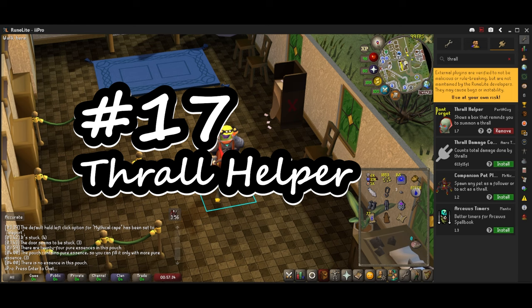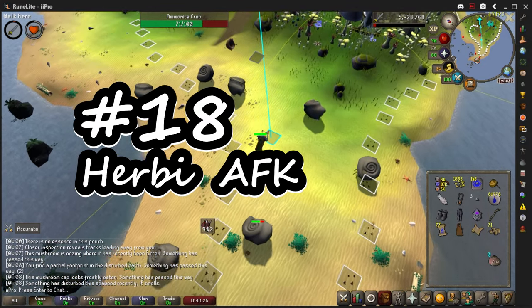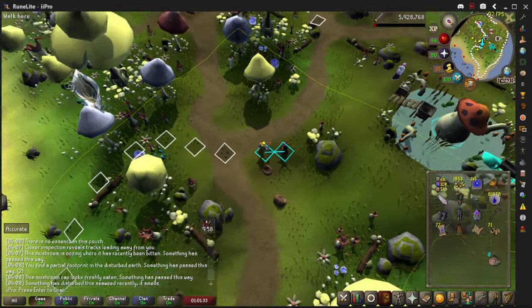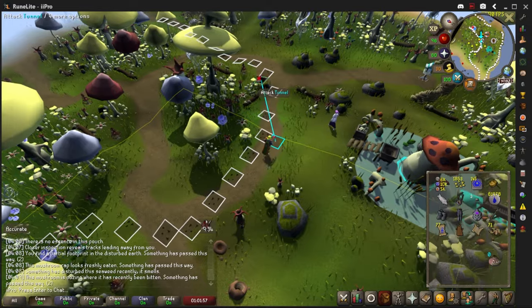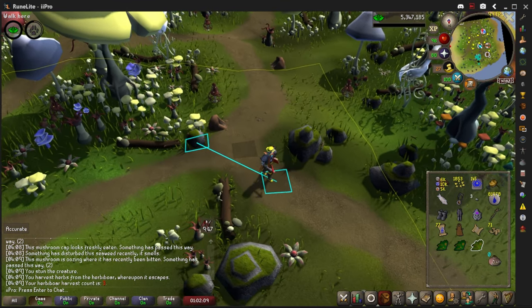Number 17 is Thrall Helper — it puts a box on screen that reminds you to summon your Thrall so you always have it up and don't go 5 KC without summoning it. Number 18 is Herbie AFK. You already have a Herblore helper built into RuneLite, but Herbie AFK makes it a bit more AFK. The regular one gives you little markers on the ground, but the AFK one gives you a line directly to the herb, making it just a little bit easier.